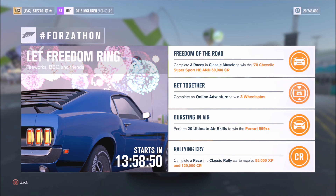What's up guys and welcome back to Everything Gaming. On today's video I'm going to show you how to complete the first Forzathon event of July called 'Let Freedom Ring', where you can win the 1970s Chevelle Super Sport Horizon Edition and the Ferrari 599 XX amongst other prizes.